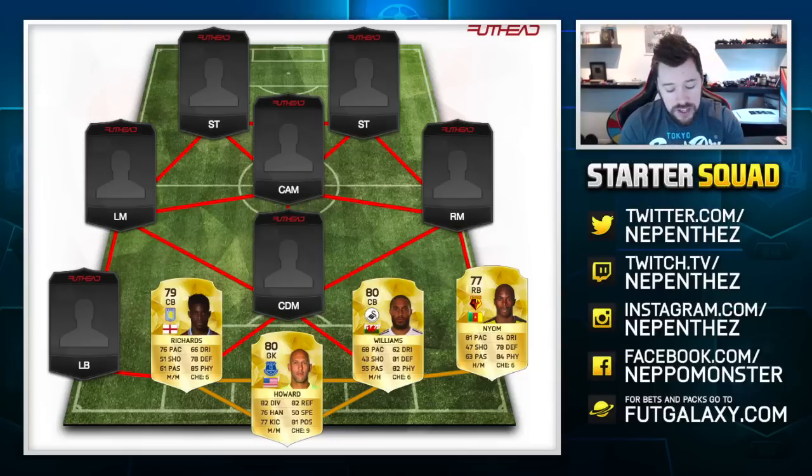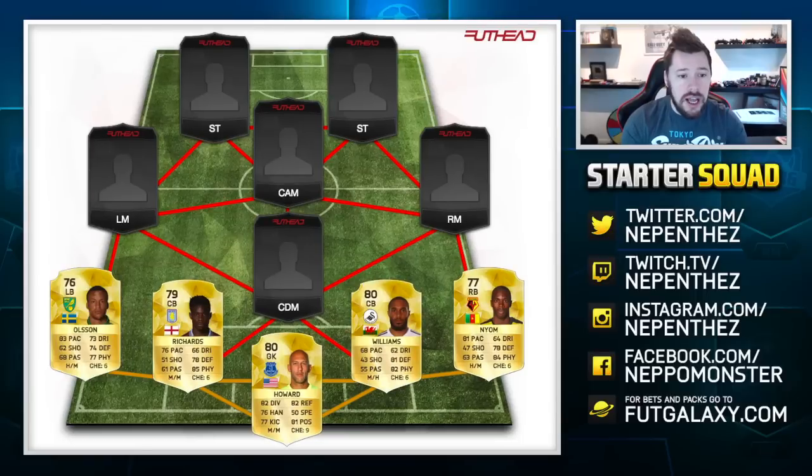In at left back, I've actually gone for Martin Olsson. You could take Holebas here as well — they're both going to be super cheap and super low-rated, which means they're going to be pulled a lot and will be cheap. I went for Olsson because of the high-medium work rates, the decent pace, and also really nice dribbling, really good defending and really good physical for a super low-rated left back. He's going to be a lot of fun to use.